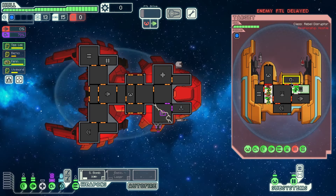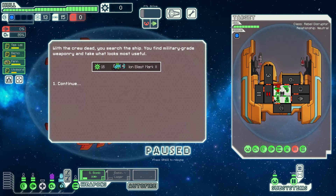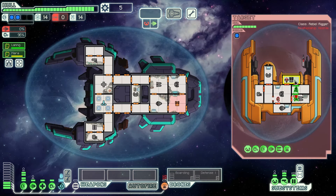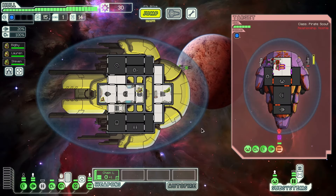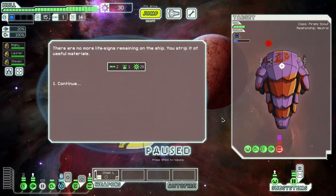Tip number nineteen: crew kills give better rewards. Often you get a better reward if you kill off the enemy crew rather than destroying the ship — sometimes it's just extra scrap, but there's also a much higher chance of getting a free crew member or a free weapon. The main way to get crew kills is using a crew teleporter to send your crew over to the enemy ship. Do be careful with your crew though, because you don't want to lose them. Boarding is a lot more complex than it first appears, and there are several other ways to get crew kills without boarding, but that's an advanced topic for another video.